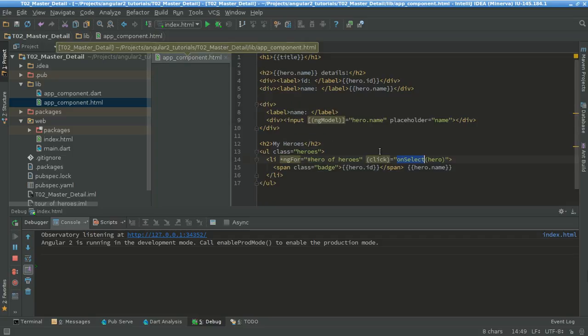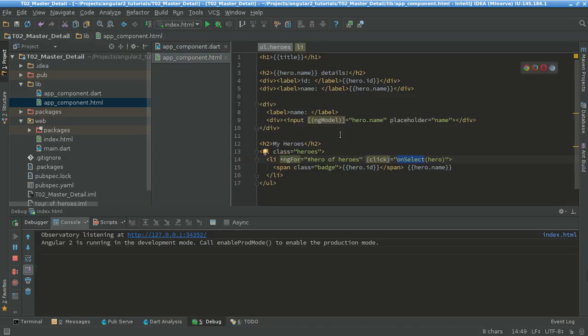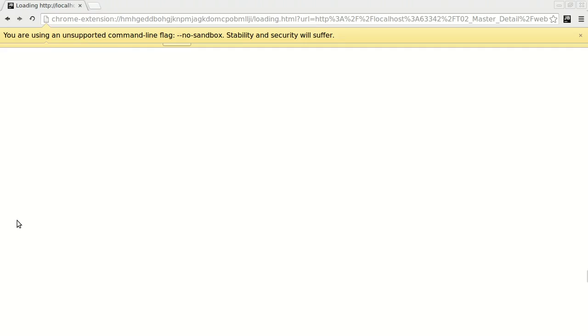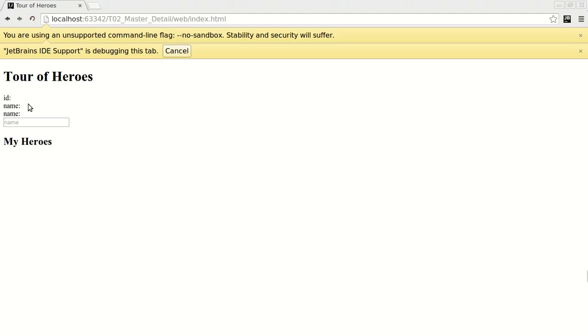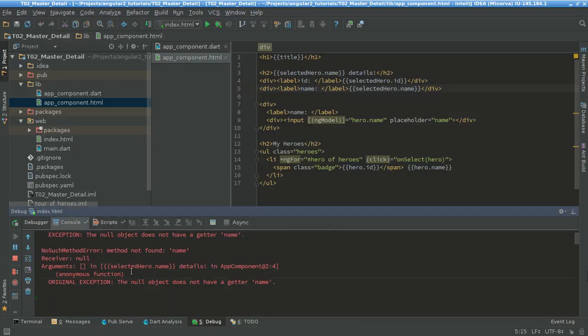So now I have the template, and whenever I click something I'm gonna have a selected hero. Since I changed the name here I also should change the name in the template — here it's called hero, so I'll change it to selectedHero. Let's press run — and most likely this is gonna show me an error. Yes, there is an error. The error says that selectedHero.name is a null value — it doesn't have any selected hero yet so it doesn't have any method called name.